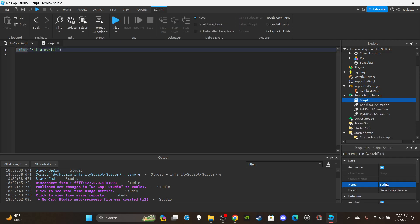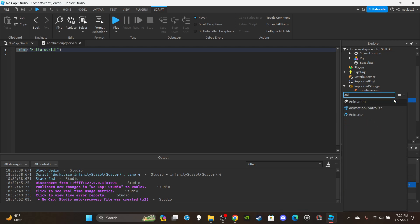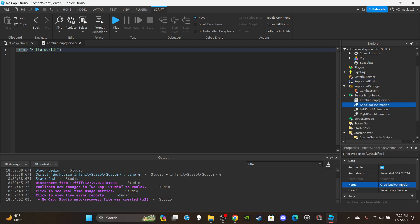Close the LocalScript. Now insert a Script into ServerScriptService and rename it 'CombatScript (Server)'. As usual, insert your animation objects directly into the script, rename each one, and throw your animation IDs in. You'll need a left punch, a right punch, and a knockback animation.